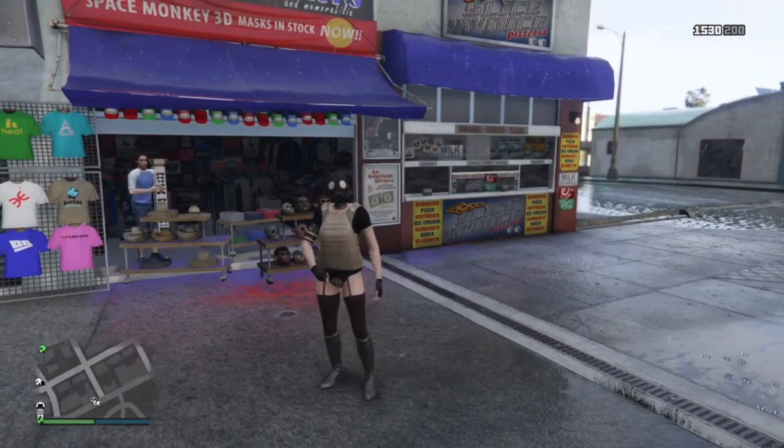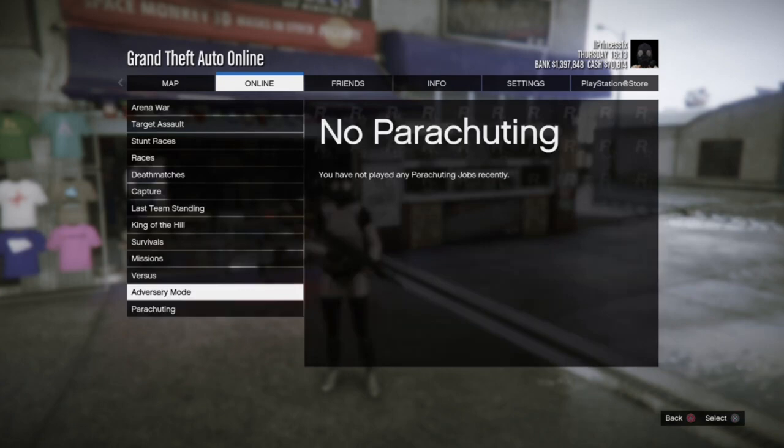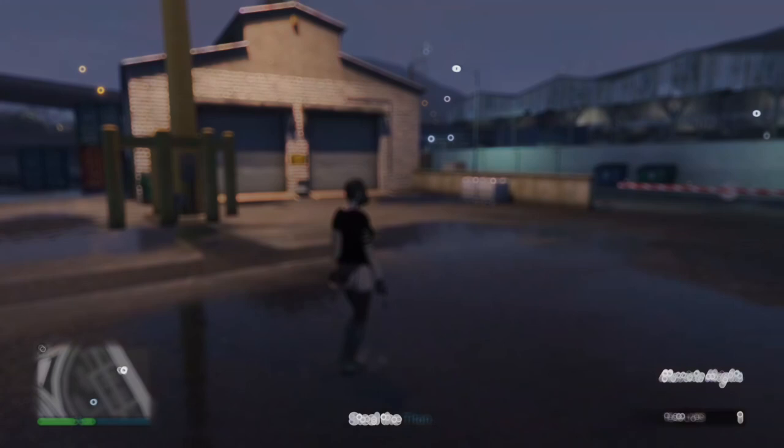Next, go to Online, then go to Jobs, and start up a mission called Titan of a Job. Once this mission has started, you'll see that the vests did disappear. Go ahead and go to the gun store and save this outfit in slot one.